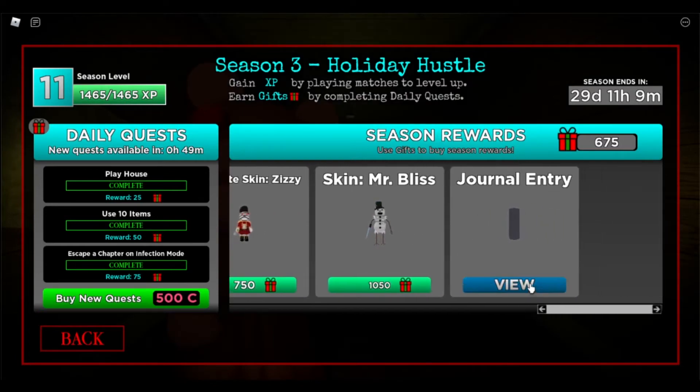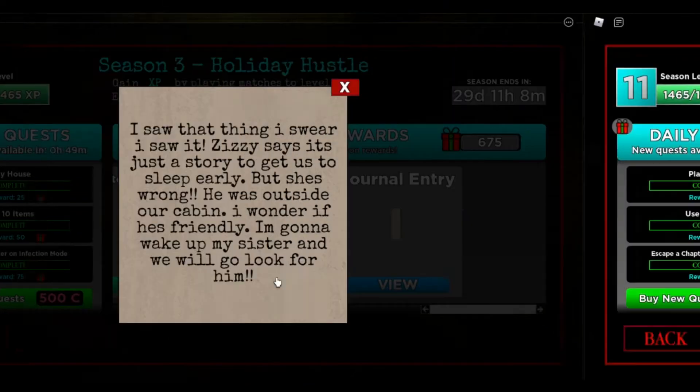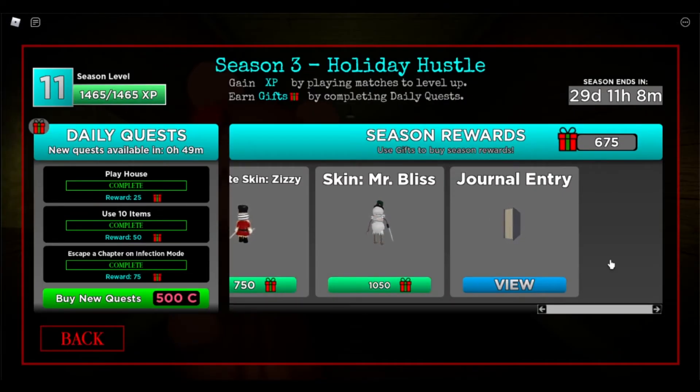And then you have the Journal Entry. Let's see what it is. Zizzy says it's just a story to get us to sleep early, but she's wrong. He was outside our cabin. I wonder if he's friendly. I'm gonna wake up my sister and we will go look for him. I have no clue what's going on at this point because I forgot the last journal entries, so yeah, that's that.